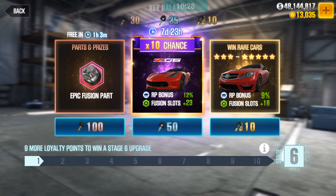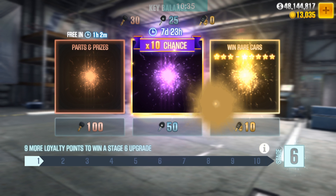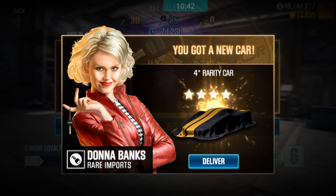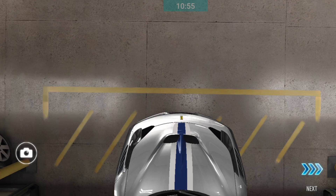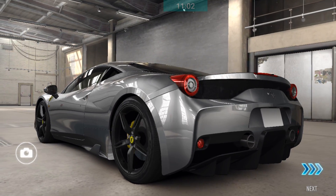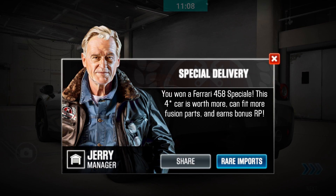Now for the 10 gold keys - hopefully we get something really good. Let's tap those 10 gold keys. Come on, give me something good please. Oh my god. I think I was putting my expectations too high. Looks like I didn't get what I really wanted - the Ferrari 458 is something that I actually already have in my garage. Come on, seriously!